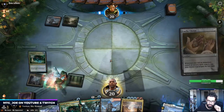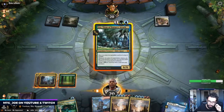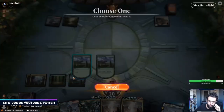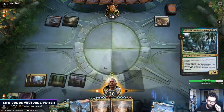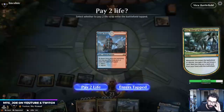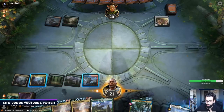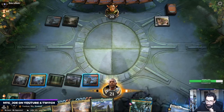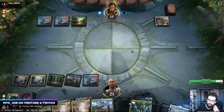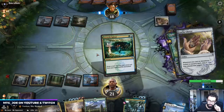Genesis Ultimatum is a nice get-ahead card. Let's play Uro and then Growth Spiral as well, and then potentially I can Genesis Ultimatum on turn four. The opponent's got the best two-drop they can have in their deck.